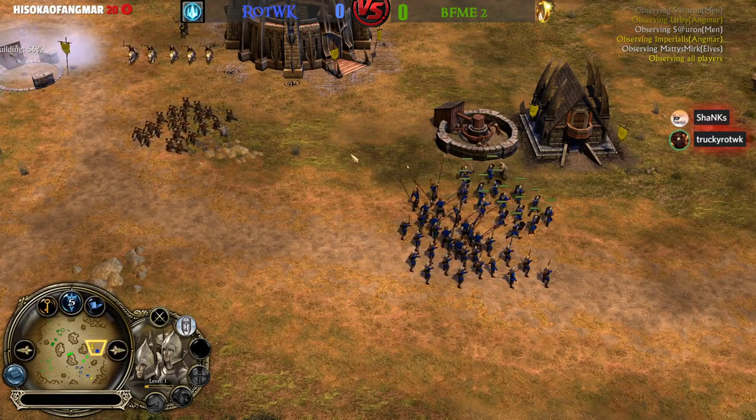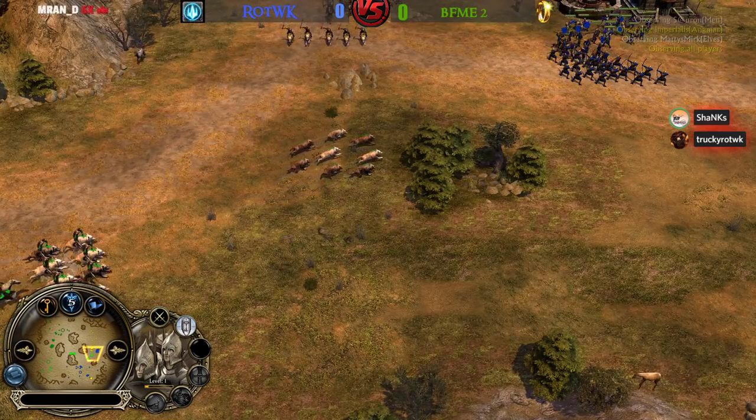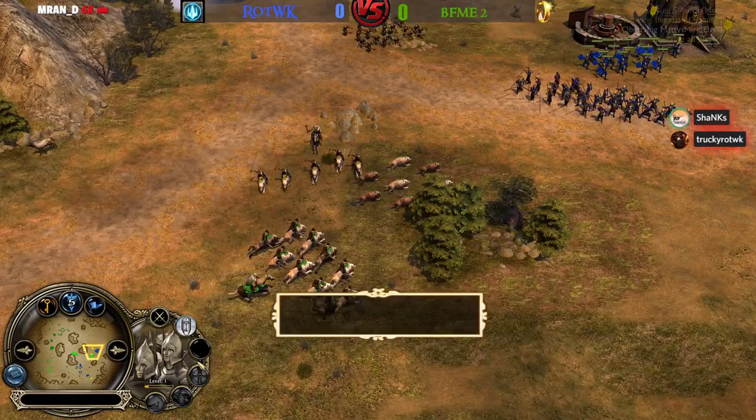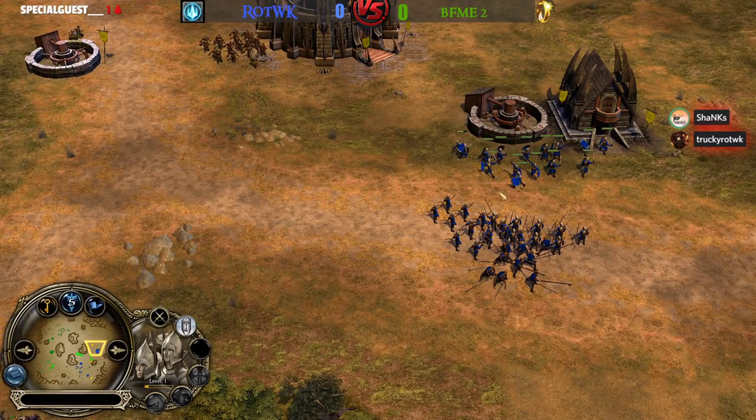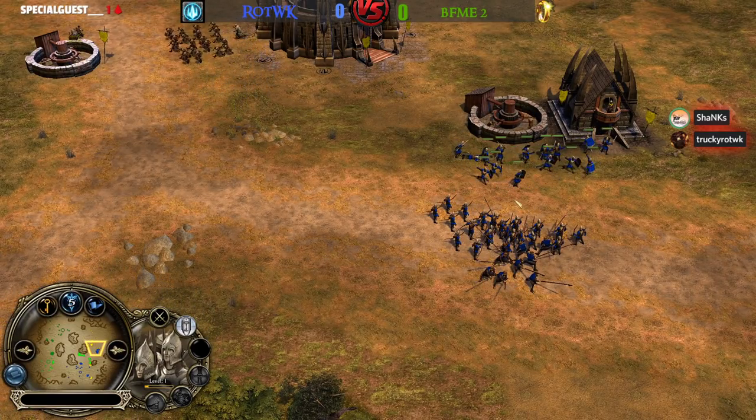That might actually hurt because Irby doesn't have that many units remaining on the field anymore. The Pikemen from Irby were able to take down one of those Pikemen. The Wolf Riders and Wolf Packs are taking down those archers from Sauron. Imperialist and Sauron are grouping in front of Irby's base — that might be a Clown Fiesta right there. Irby can't defend that solo.